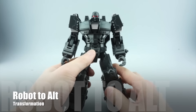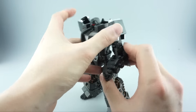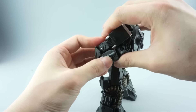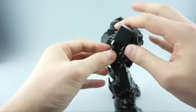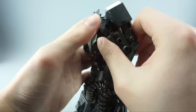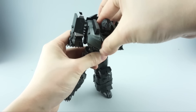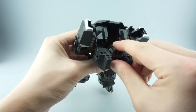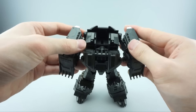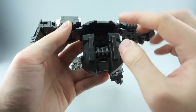The robot-to-alt transformation is the same as Spartan's. First, turn the hands up and get the arms around to the back, using the tab to go into the forearm and making use of the double-jointed elbows. Straighten out the arms and shoulder pieces. Next, open up the chest and fold in the head — you don't have as big a head as Spartan's, so there are no clearance issues and you don't need to turn it 180 degrees to avoid damaging the crest. Unfold the shoulder pieces and close up the chest.